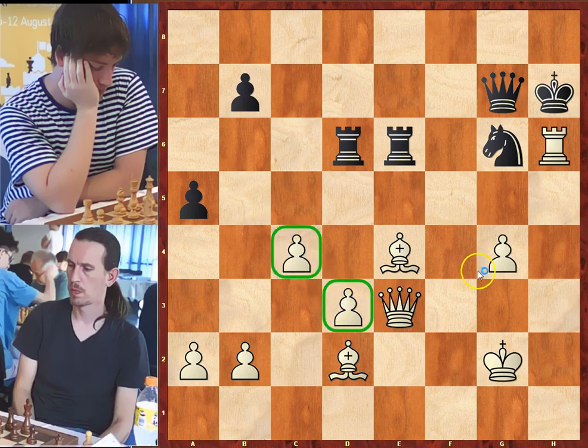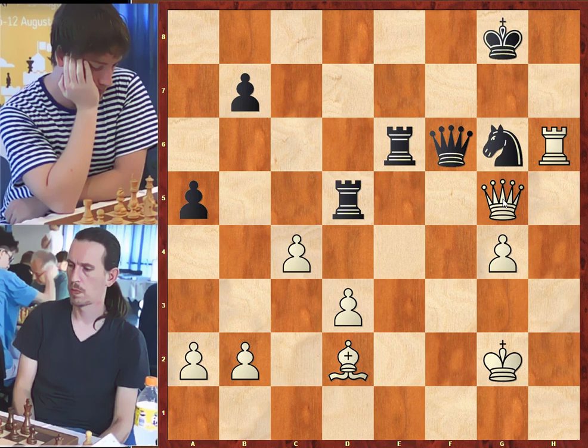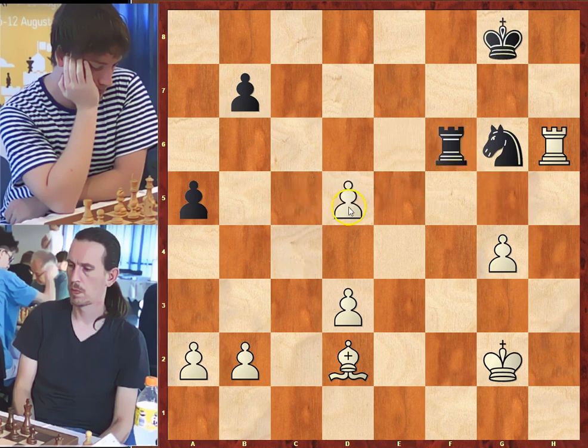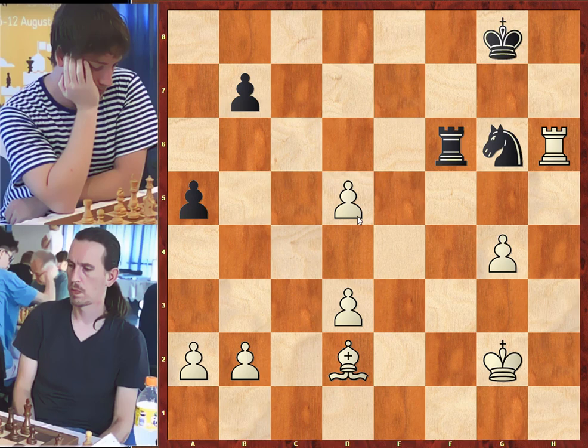King to g8, bishop to d5 pinning the rook. Queen to f6 — black's queen can be attacked again with g5. White decided to exchange queens with queen to g5 and enter an endgame due to his extra material. Rook takes on d5, black gives away the exchange but it's too late. Queen takes on f6. Another way for white was to take the rook: rook takes on f6, c takes on d5, and we have an endgame position.